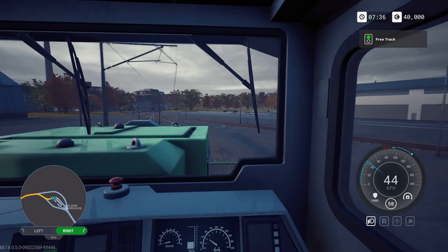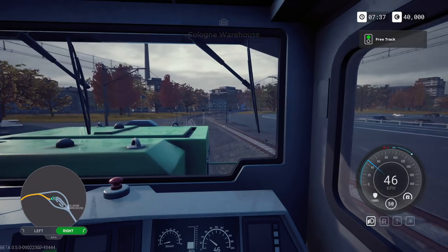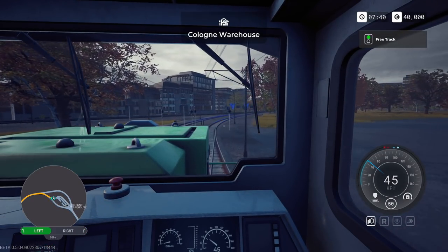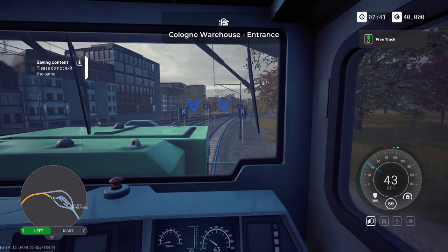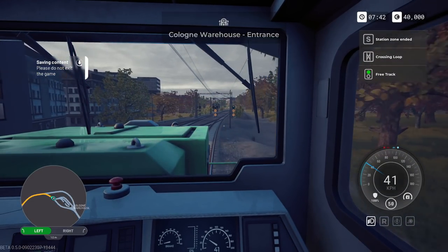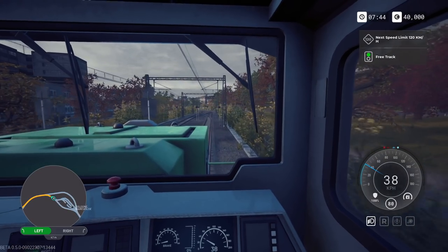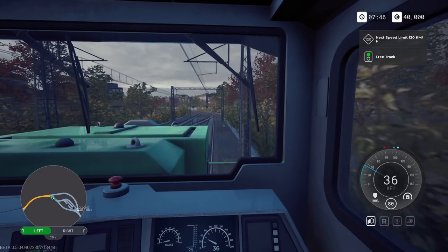We're slowly but surely heading out of the station - or the warehouse. You should see end of station signs. There it is up there. We needed to change to left - I hope I changed at the correct point. There we go, we're leaving the station. When we get close to our pickup point we'll radio in and set up a contract.